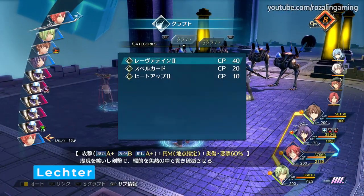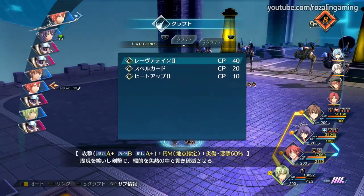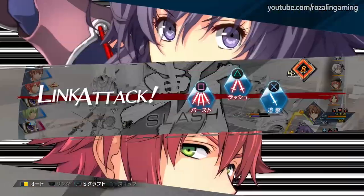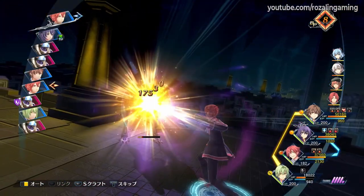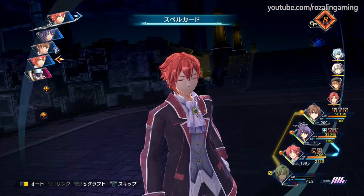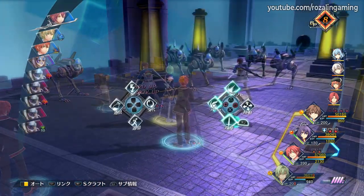One of the first characters you'll actually get access to on Lloyd's route is Lector. However, contrary to his reputation in the series, as a playable character in Reverie he is actually pretty lackluster. His kit revolves around applying status ailments, with one of his crafts actually having a chance to apply one to your own teammates, but in general he's not as good at this job as others like Noelle. One thing he does have going for himself is the ability to function as either a physical or magic damage dealer, since his base stats for strength and magic are fairly even, and his self-buffing craft Heat Up increases both his strength and ATS.